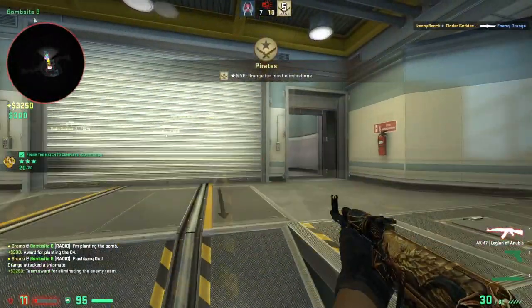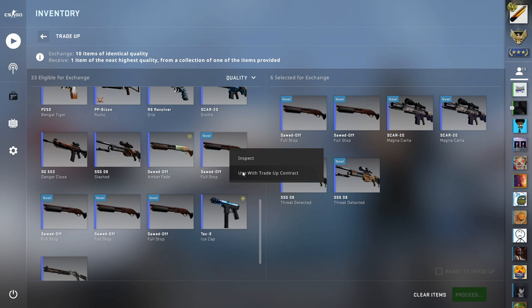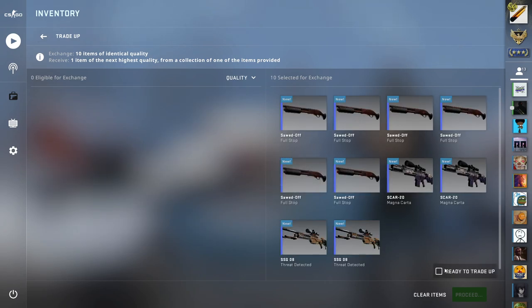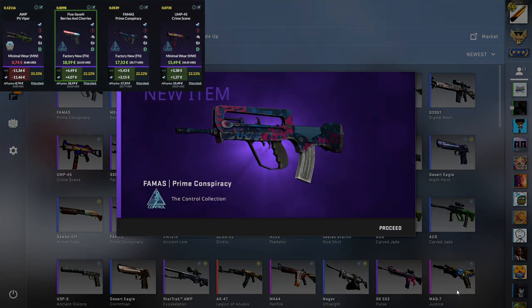These trade-ups are in chronological order, so let's jump into the first one. The first trade-up is a mil-spec to restricted from the Control Collection and the Italy Collection. We have a 67% chance to hit the Control Collection, and we hit the FAMAS Prime Conspiracy, which was a good small profit — not huge, but still better than not profiting.